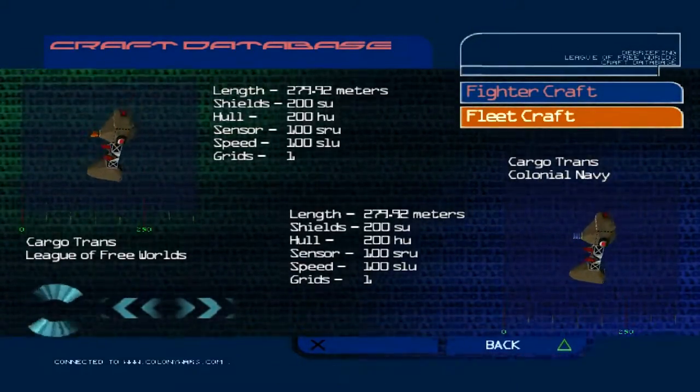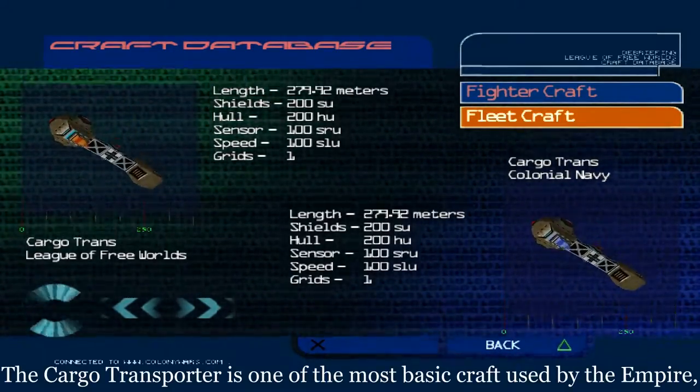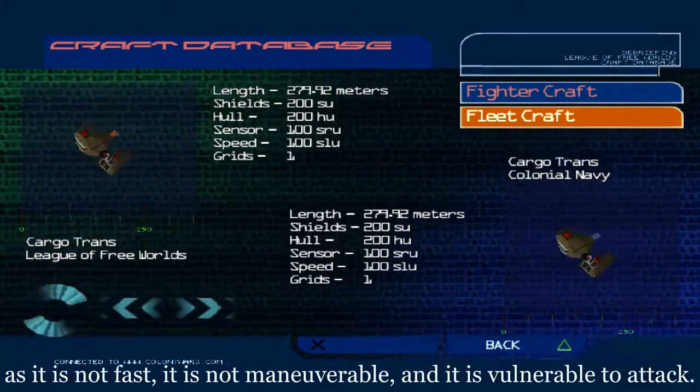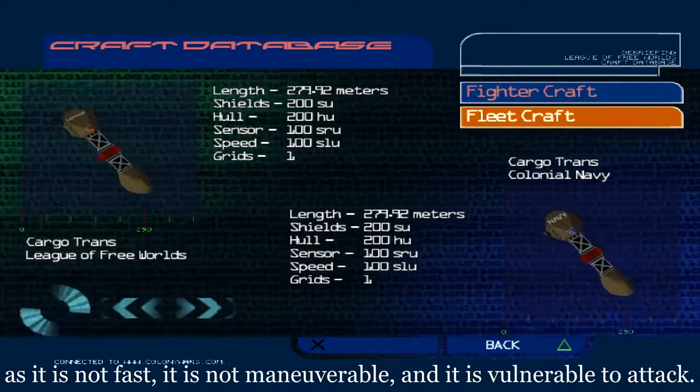Cargo Transporter. The Cargo Transporter is one of the most basic craft used by the Empire, as it is not fast, it is not maneuverable, and it is vulnerable to attack.